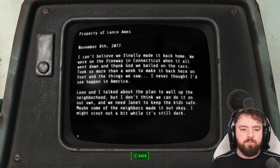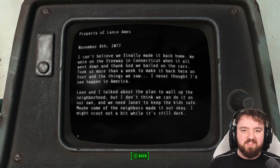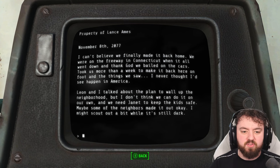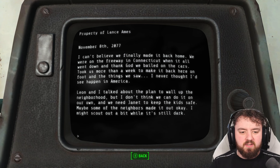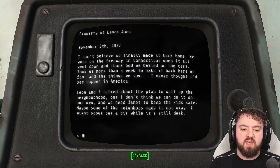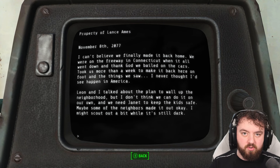Let's read Lance's logs. Home, November 8th, 2077: 'I can't believe we finally made it back home. We were on the freeway in Connecticut when it all went down. Thank God we bailed — the cars took us more than a week to make it back on foot. Leon and I talked about the plan to wall up the neighborhood, but I don't think we can do it on our own. We need Janet to keep the kids safe. Maybe some of the neighbors made it out okay — I might scout out a bit while it's still dark.'